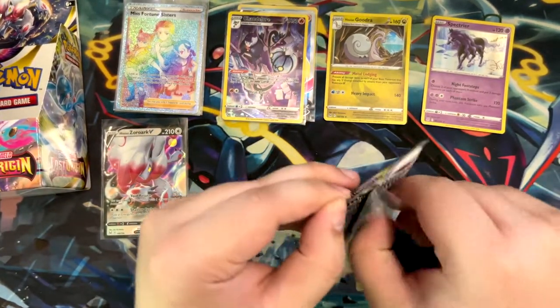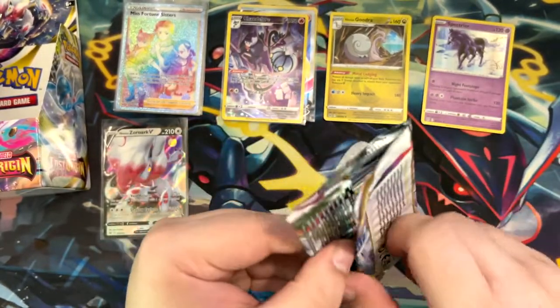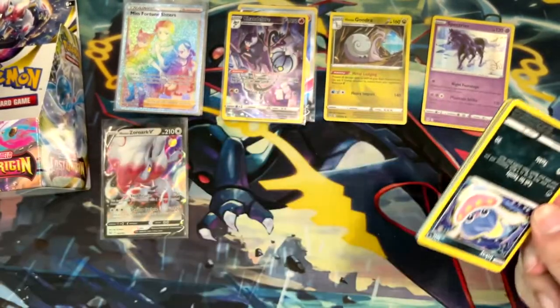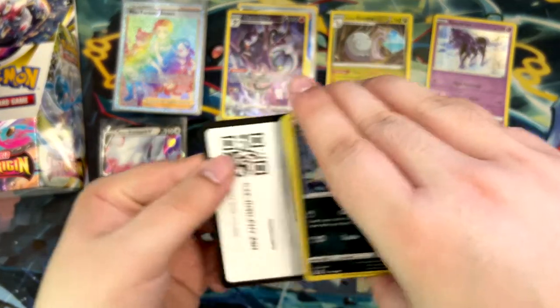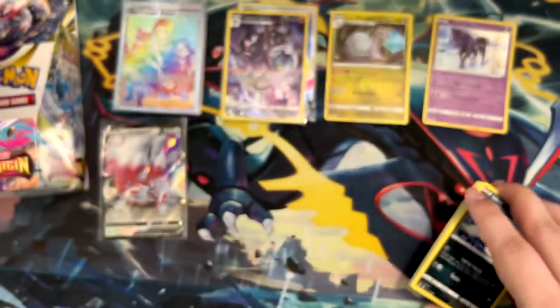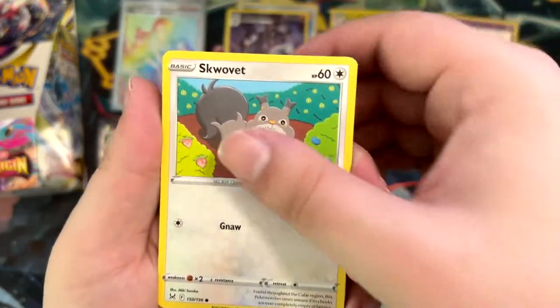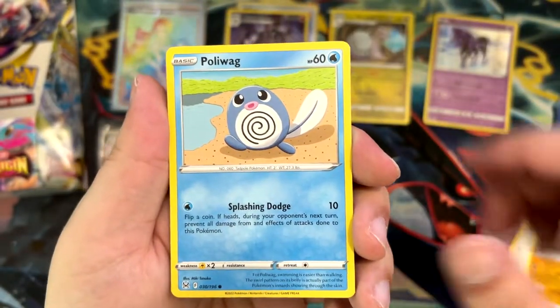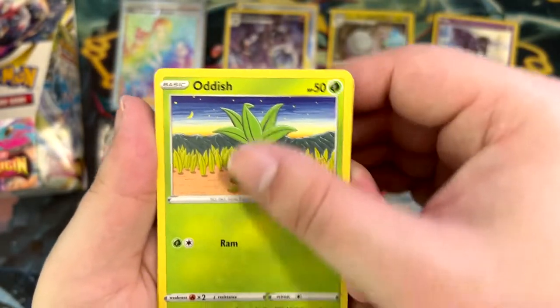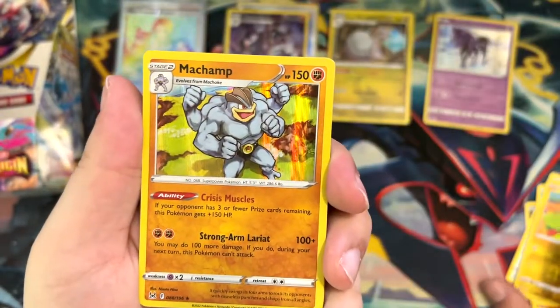I'm just basically spouting whatever comes in my head right now, trying to think of topics to cover. Charizard Ultra Premium Collection — I'm kind of indifferent about the product. I think it's cool. Machamp — really cool, Machamp.